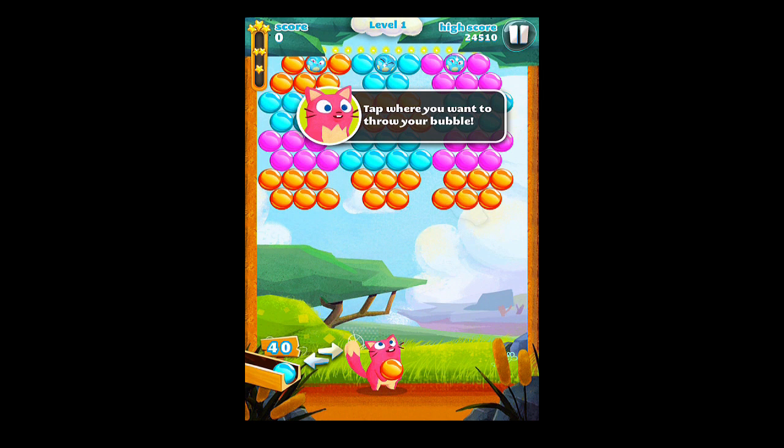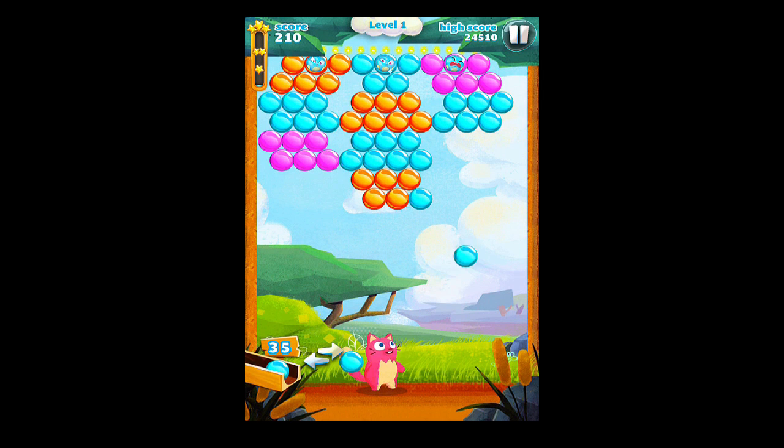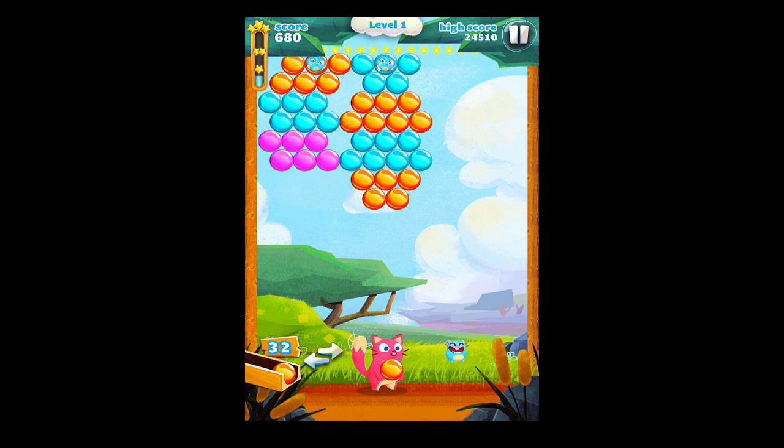It gives us some instructions there — just throw the bubbles color-coordinated. Let's see if I can get that one up there and just keep matching them. You can see at the top there the little critters that are up there. We need to free them, so we'll just keep going. Let's see if I can bounce that. We got those, and I freed that one. Pop bonus there, and the baby is saved.